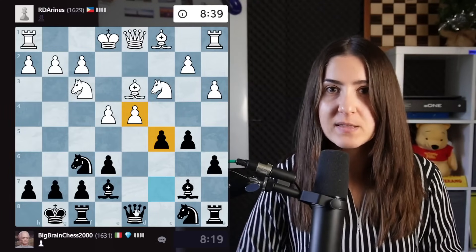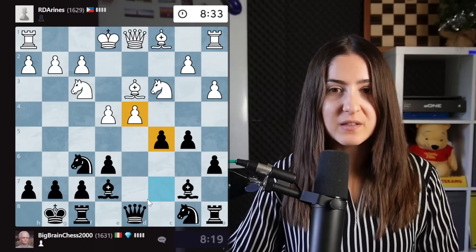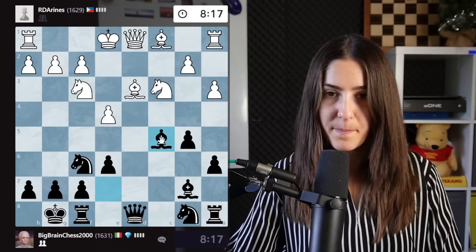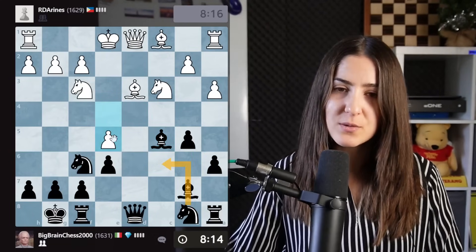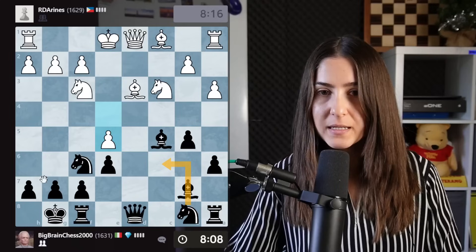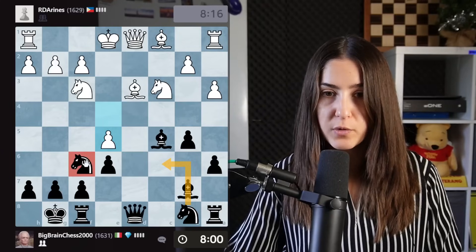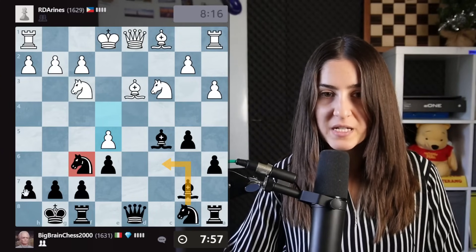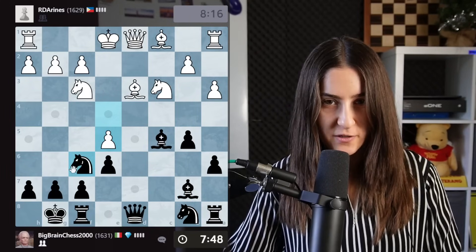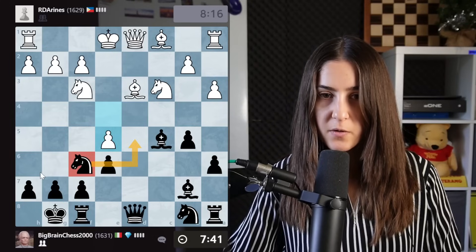Usually this leads to a quite symmetrical position once those two pawns are traded, but I think we've done really well with the development. We are going to take back with the bishop and then develop the knight. There is one move we need to look for, because we are forced to remove the knight that is protecting our king, and I'm a little bit concerned — isn't there some sort of sacrifice here?